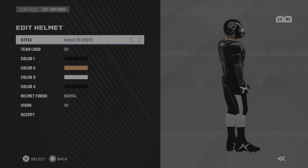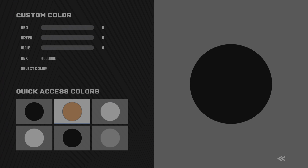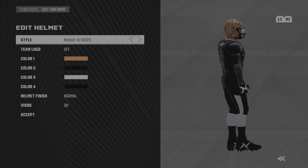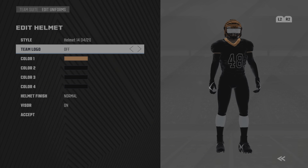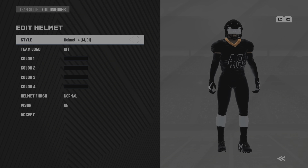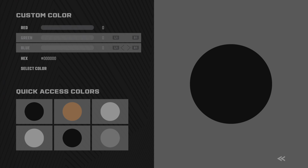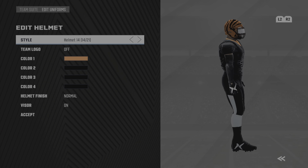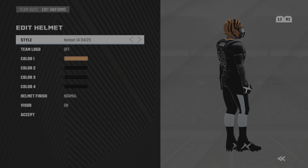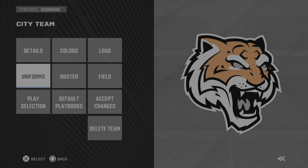As you can see, I could go to the uniform, go to the helmet. I can also show you that you can do college colors. Take the logo off — I think it's black with orange stripes... actually the other way around. That would be more like their helmet. But anyway, you get my point.